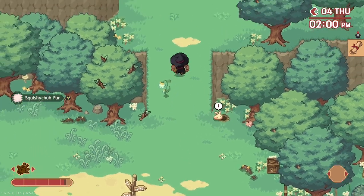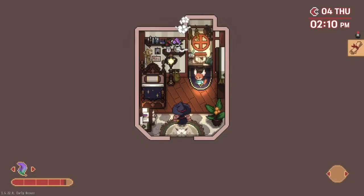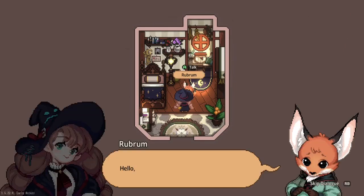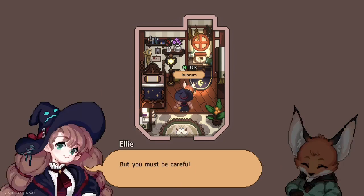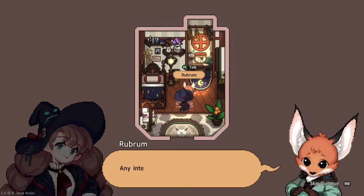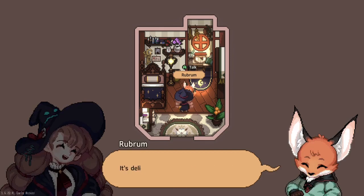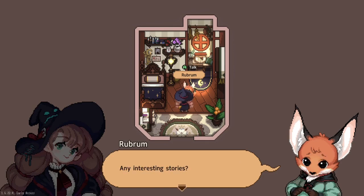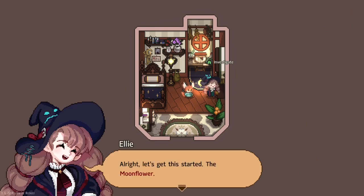We're going to get this started. Moonflower. 'People have died from reading too many books.' 'So much for all that confidence.' 'I actually have a disease that kills me if I read too many books.' 'Stop complaining and keep searching - you've only gone through three books so far.' 'Come on, look at the size of these books - it's too much work. Can't you read it instead?' 'You sure you want to do that? Of course - we're friends, right?' 'Looks like the next few lines are about the moonflower.'